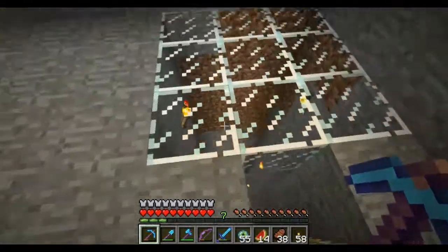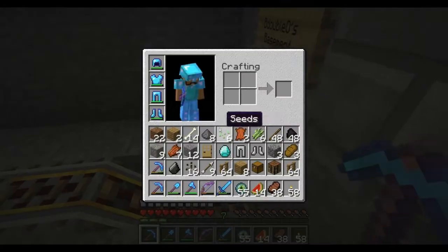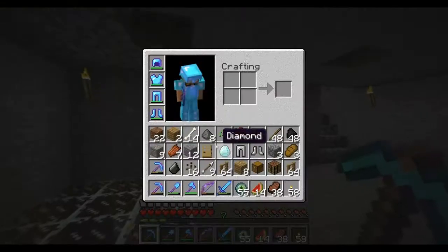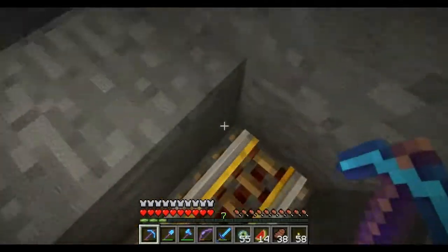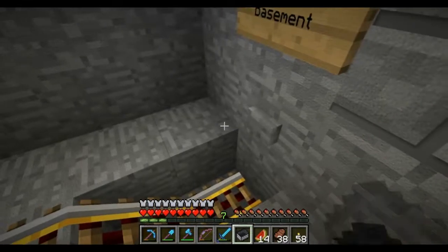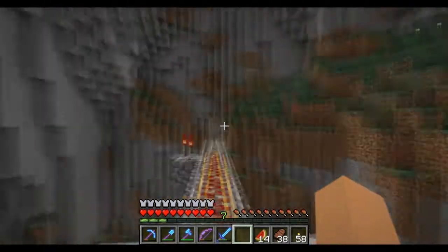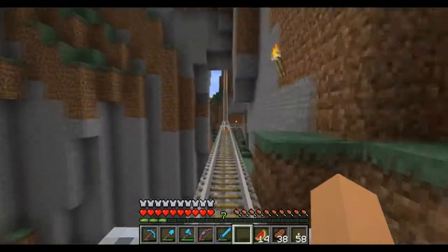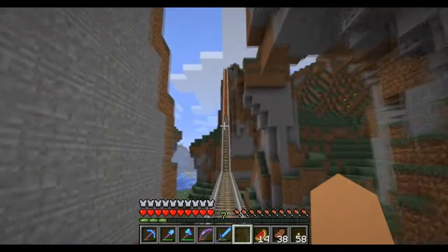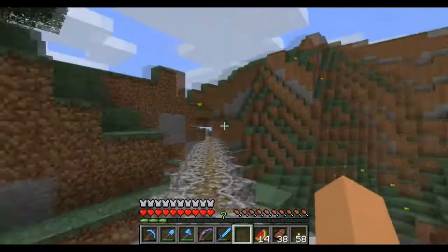We've got the big mine shaft that goes down quite a ways. Anyway, we'll jump out of here and head on back to Bedobolo's Basement, which is going to be good. Jump in and click that button - on we go. This trip is going to be a little bit longer so I might just stop it here for a second and catch you guys in a minute.